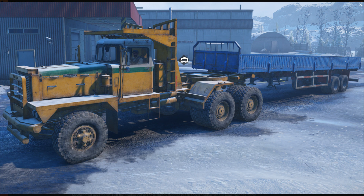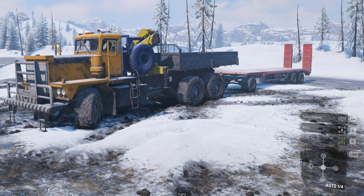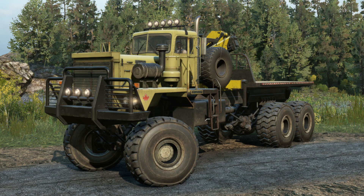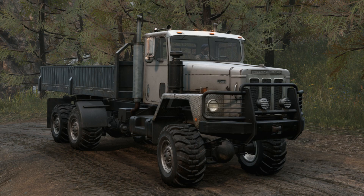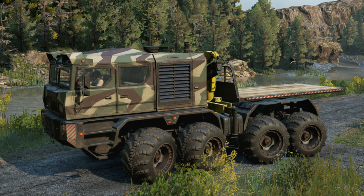Also from Big Dustin, the Pacific P12 upgrade - same setup with a 600-liter tank, low saddle, and a mini crane plus new tires. The Pacific P12W Army by Dress Dish adds all-wheel drive, diff lock, big wheels, high suspension, cranes, and a snorkel. The International Paystar F5050 by Rash Decision adds off-road tires, diff lock, higher price unfortunately, and all-terrain and mud tires. Finally, the Kolob 74760 Porter CG by Dirt Stretch gets a special gearbox.